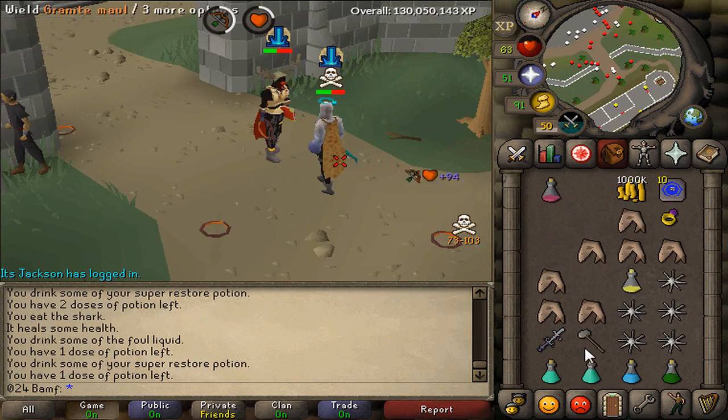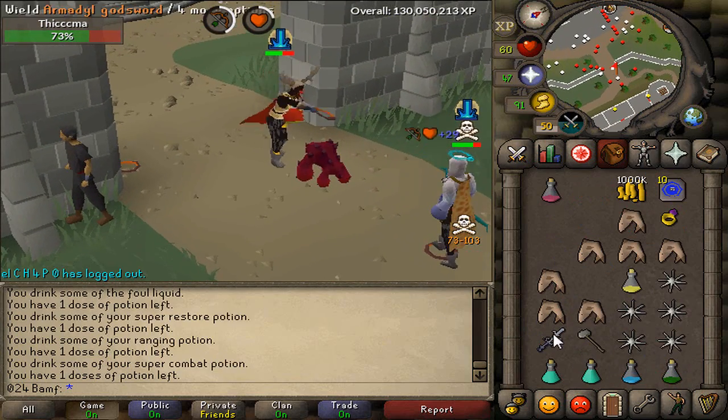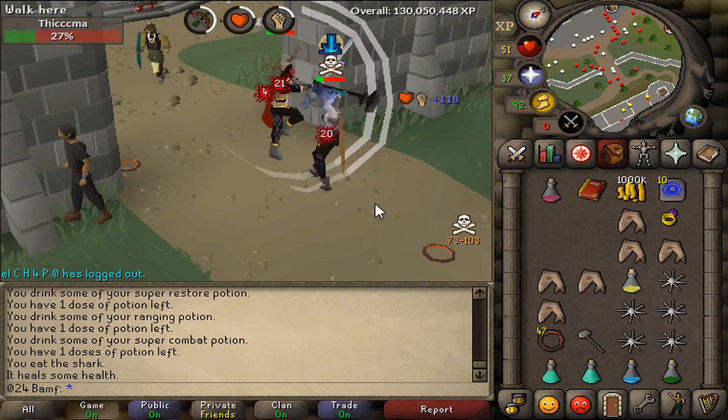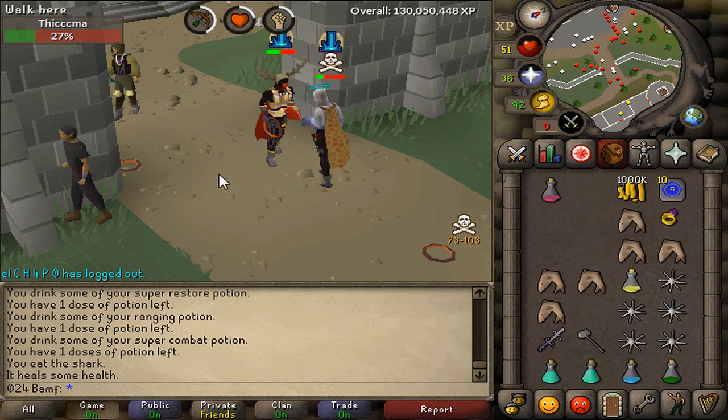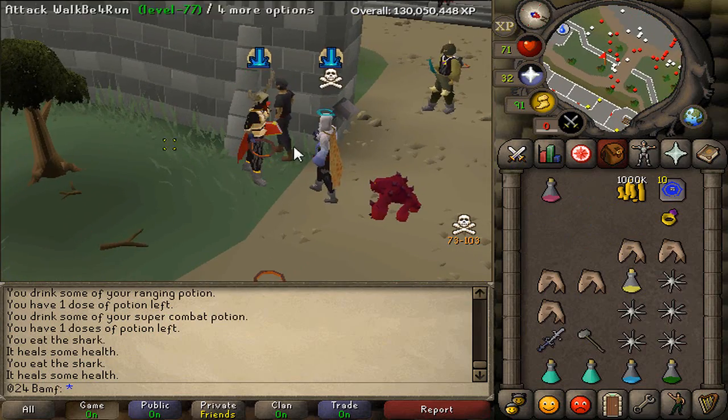It's kind of hard to one-tick them. You gotta wait for the attack animation to stop before you go in for it again, then click on the spec like this. That would have been beautiful - only needed a 47 there because he ran towards me.